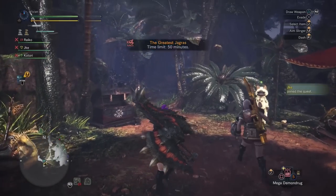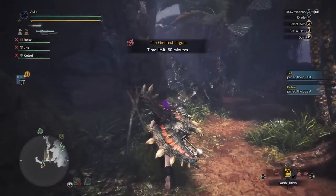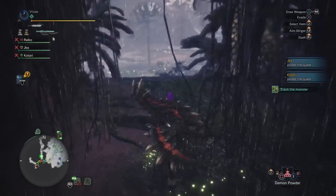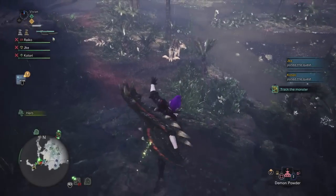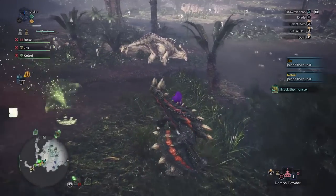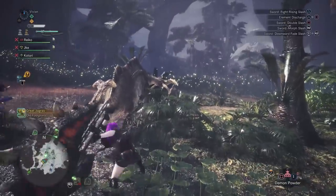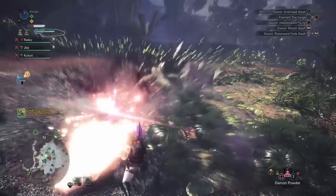The Greatest Jagras has presented a new way to deco farm in Monster Hunter World, but we already have several ways to farm decorations like tempered investigations. So how good is farming Chungus compared to the other options, and what is the mathematically most effective and efficient way to farm him?